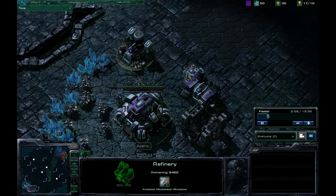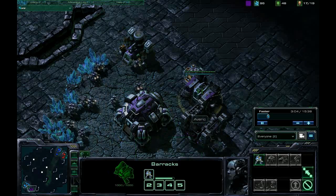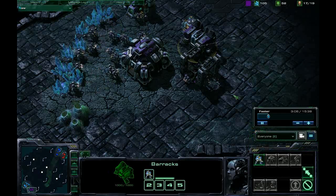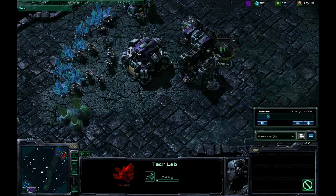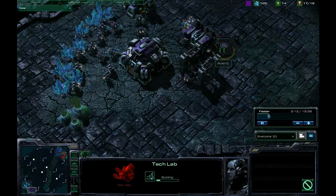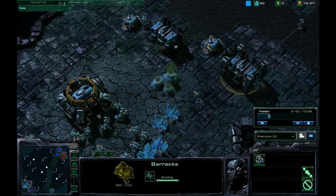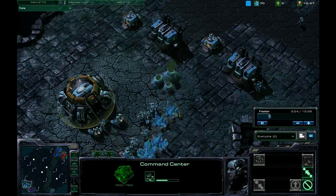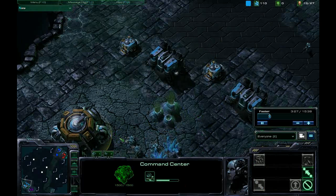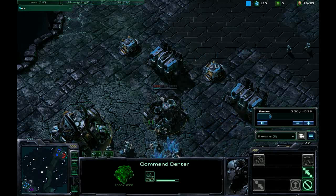You'll notice I do have three SCVs in the vespene geyser so that I can get gas especially quick, because we want to get those Marauders and that tech lab attached to the barracks early — which you can see, as soon as I finished that first Marine I threw that down. My teammate is going a slightly different strategy; he's just going straight Marines initially. You can see he's already got his command center going — this is a good strategy as well, especially if you're supporting somebody else.